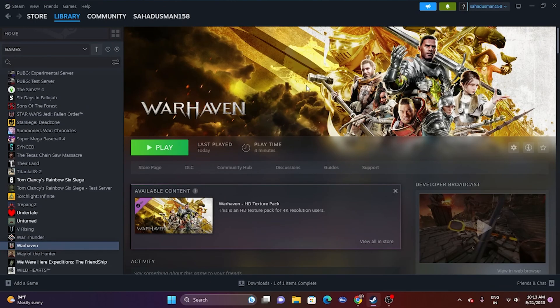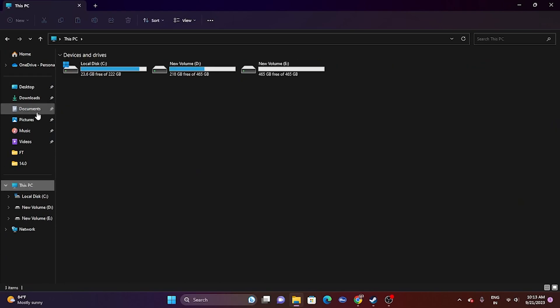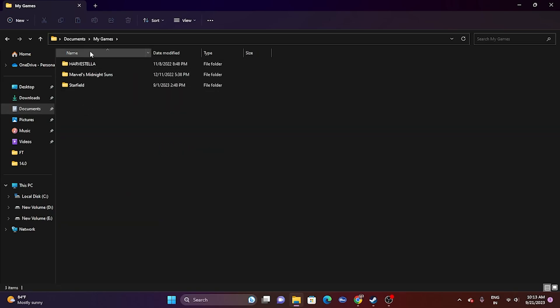The next fix is to delete the saved game files. Open File Explorer, go to This PC, navigate to Documents, and find the game's folder — it may be under My Games. Delete the game's save folder. Keep in mind you will lose all your game progressions. After deleting, close the folder and try launching the game.